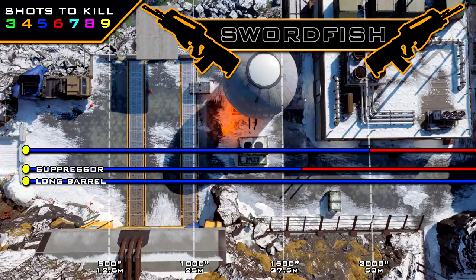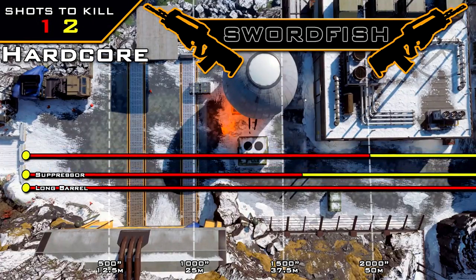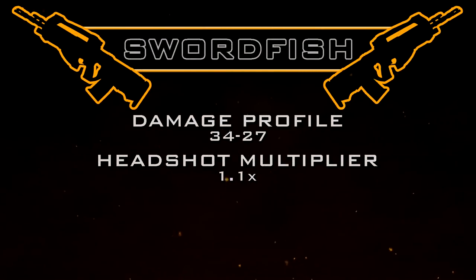With long barrel, every one of your gunfights will definitely fall within the five shot kill range, at least with the maps we currently have. As for hardcore, our one shot kill potential extends out to 50 meters as well. Suppressor will reduce that by 20 percent and long barrel will double it. This brings us to headshots, and we get a standard headshot multiplier of 1.1 without high caliber.